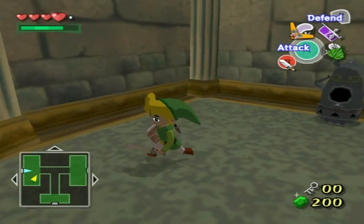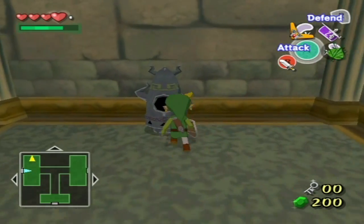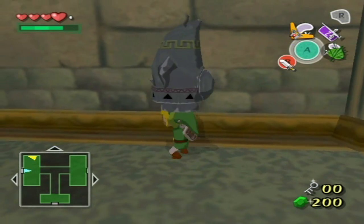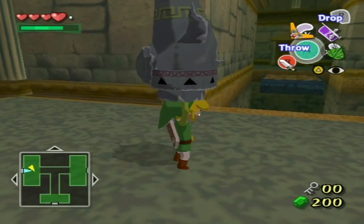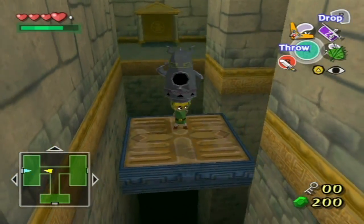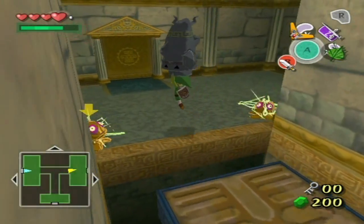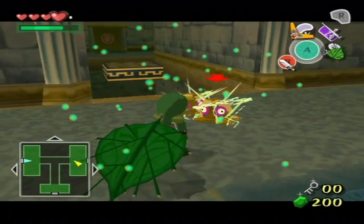We have another electrical enemy. I am going to take one of these dudes with me, because I have a feeling that there's going to be a switch on the other side that I'm going to need to press down. There's another eye switch down that corridor that we can't do anything about. Let's throw that there.